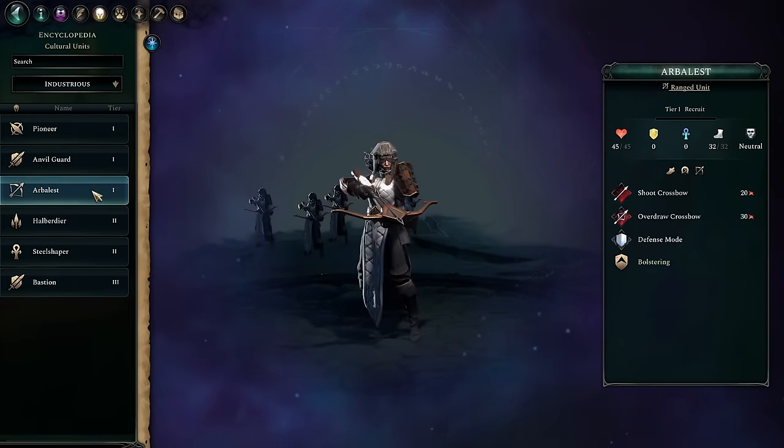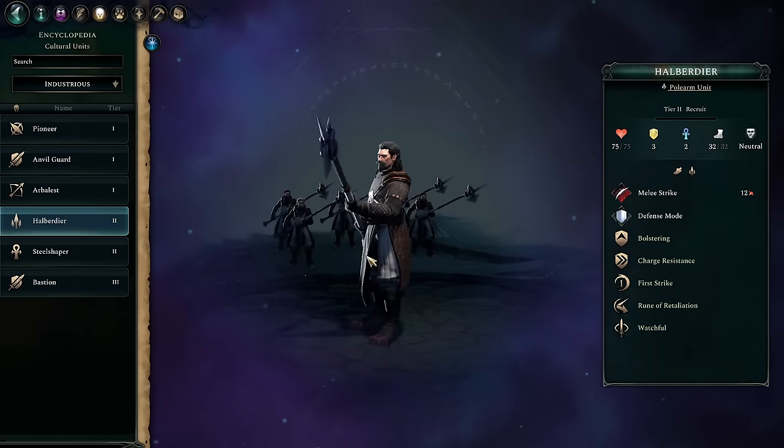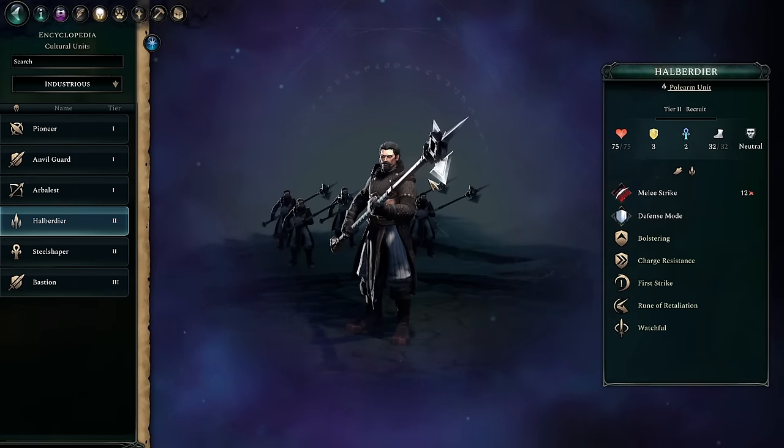Halberdeers as a tier two polearm — you won't produce infinite numbers, but Rune of Retaliation gets around accuracy problems. If you're fighting somebody with Tome of Mists, you might want to bring halberdeers because they'll actually do damage back. Their survivability is through the roof due to the interaction of bolstering, watchful, and first strike. They don't have any fancy abilities beyond Rune of Retaliation, but out of all the tier two polearms in the game, the halberdeer is actually the best — it's a very strong answer for some very dangerous combinations.